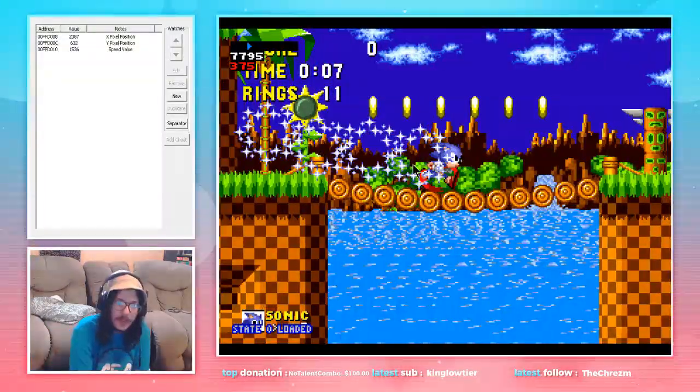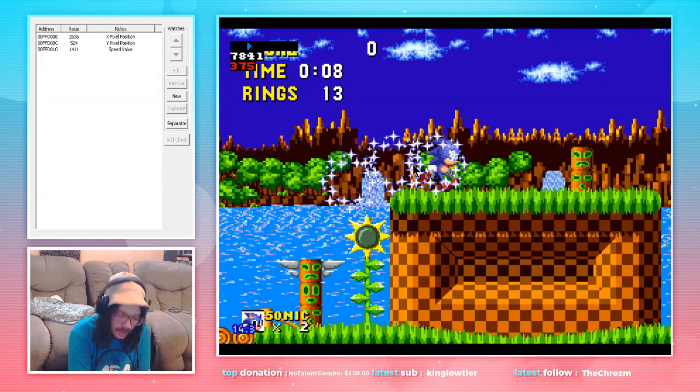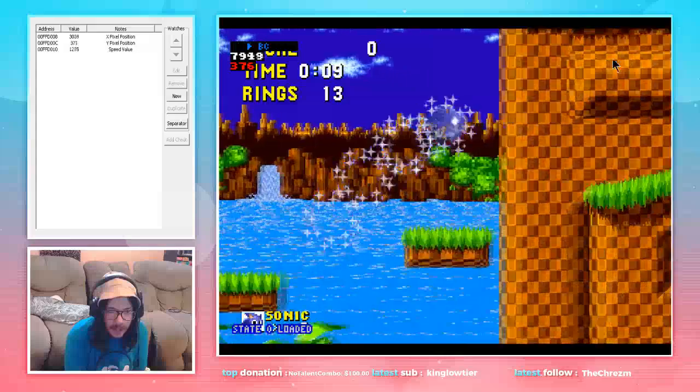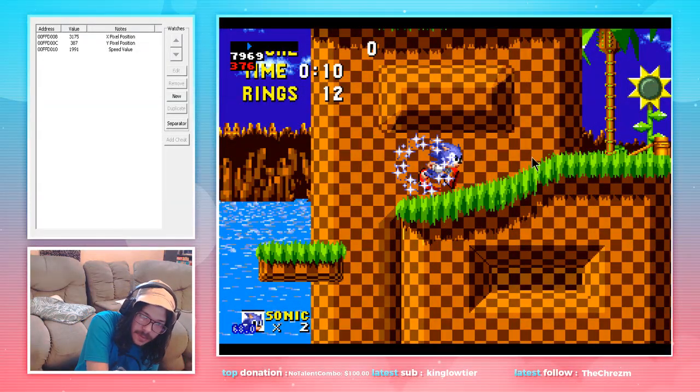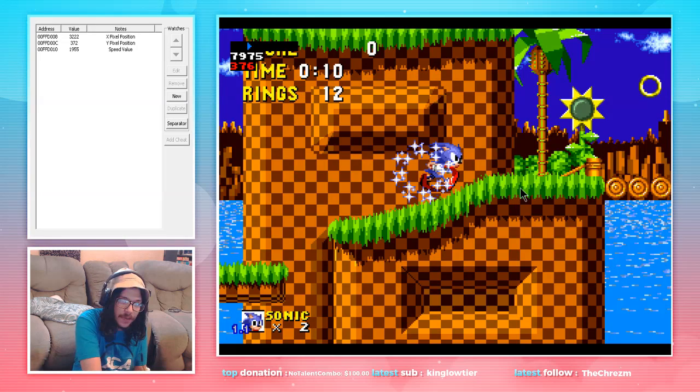So we continue. We full jump. We land. We continue right. About right here, we are going to tap jump and then hold jump after landing on the box. Then we're gonna run through until about right here, to where the background and the ground overlap one another. Then we're going to give a full jump, because Sonic will be on the upward part of this slope, which gives us more vertical momentum.